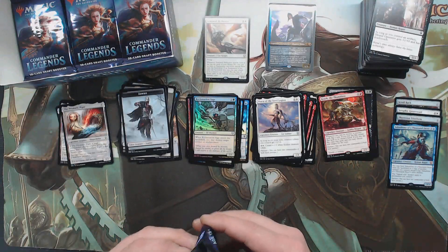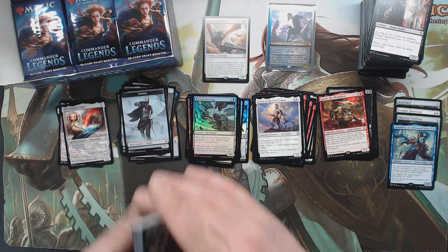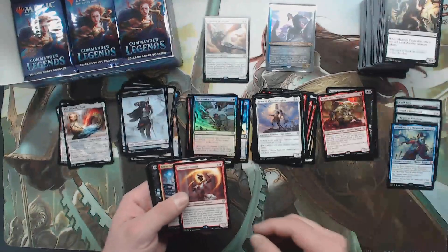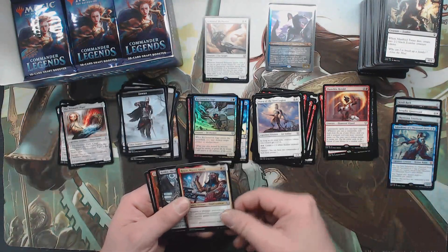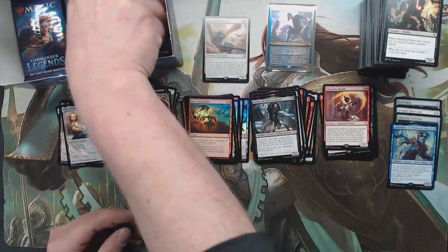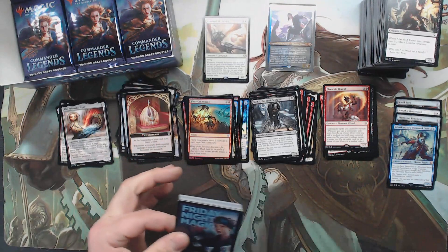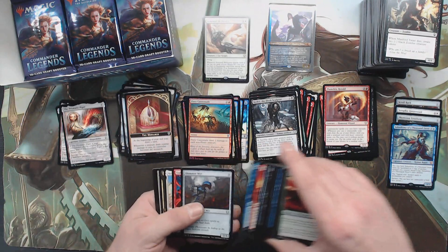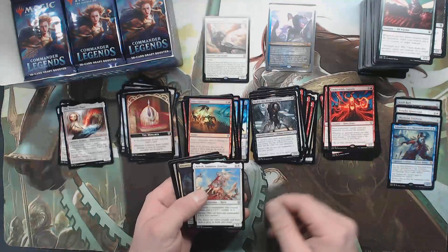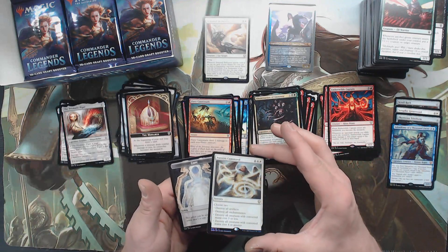I've been sorting these after each box bust into the binder — except for of course one of each legend. It's a Flamekin Herald, a Ray of Keskit, a foil Fiery Cannonade. Didn't get the second box all the way in the binder yet. Ember Wild Captain, Calis.